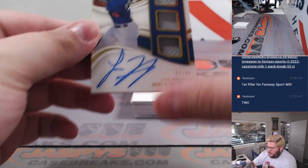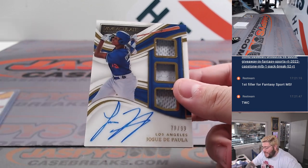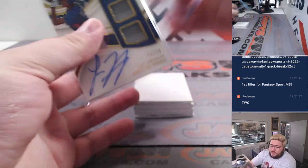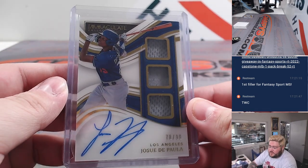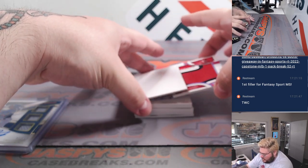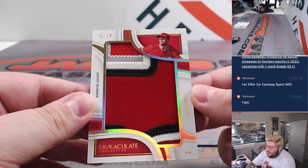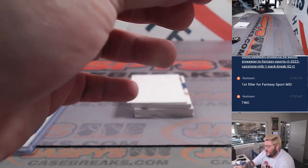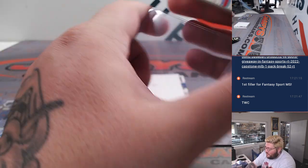Next up, from the Dodgers — Jose Dibala, 78 out of 99, triple relic and auto. That's a thick one going to the Dodgers and the NL West — that's Brian with the true last-spot mojo. Nice one for Brian. Then 16 out of 29 jumbo jersey number, a four-color patch for Zack Netto — that's the Angels and the AL West. AL West on the board — also going to Brian.